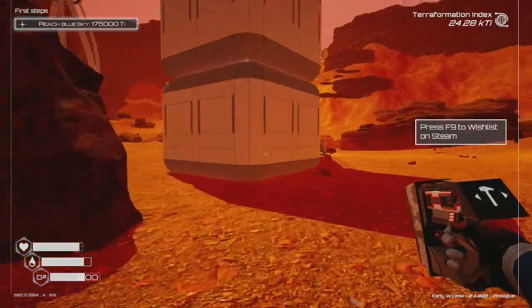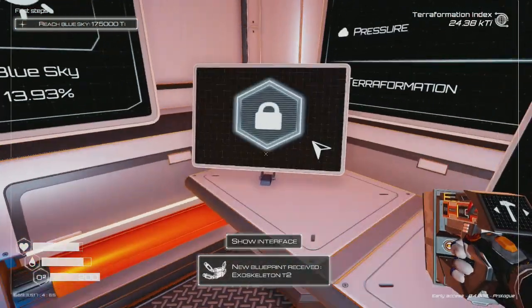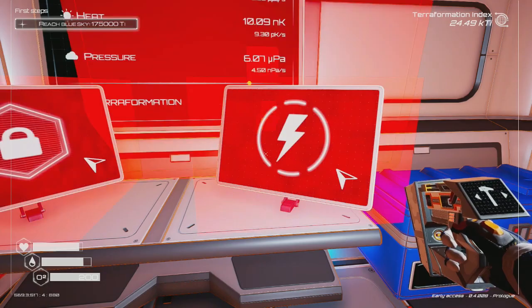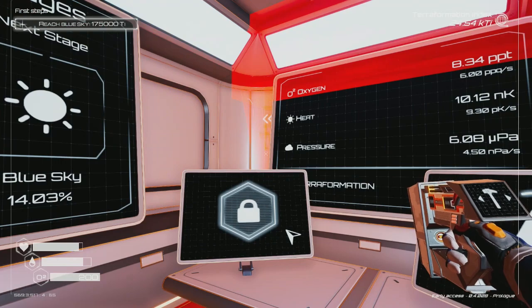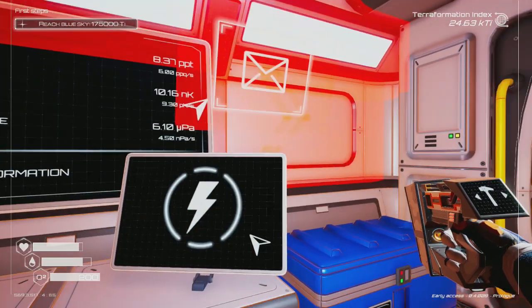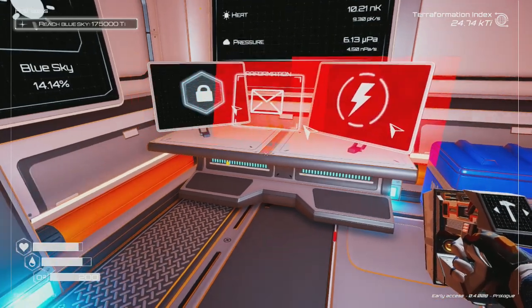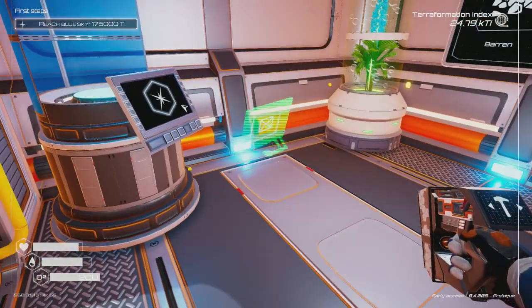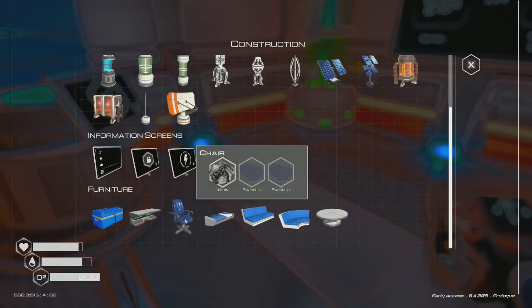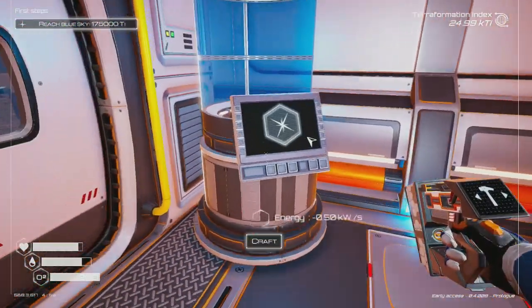We're going to build these two things right away. I don't have a lot of space for any more monitors. The screen progress I already have — what I didn't have is the screen transmission. Now we're going to have that. For that I'm going to need another table or desk for the transmission.